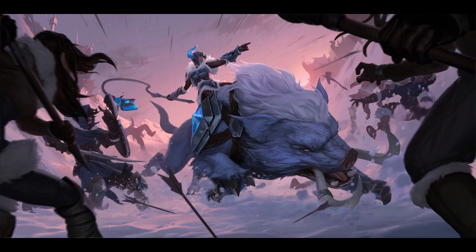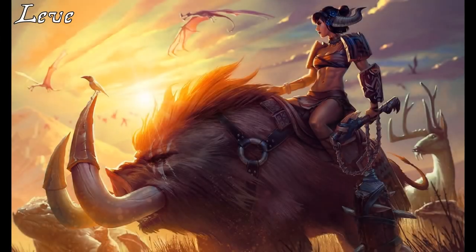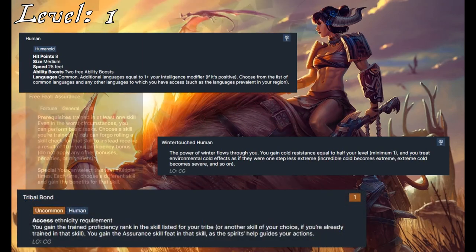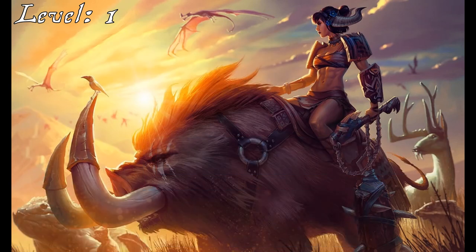We have our goals, so let's build some character. We'll start with Sejuani's ABCs: her ancestry, her background, and her class. We can stick with the human ancestry for this build, utilizing the Wintertouch Heritage as a nod to her being an Iceborne, with its resistance to frigid environments. Tribal Bond is normally for Shawanti characters, but used setting-agnostically here to give Sejuani trained proficiency in Athletics as well as the Assurance feat with it.